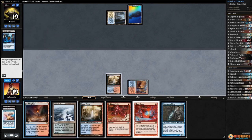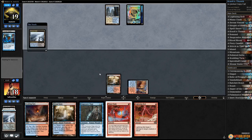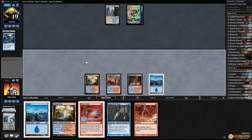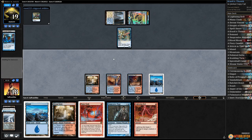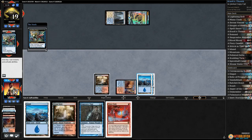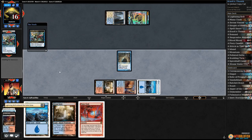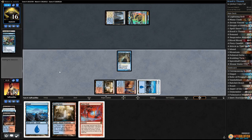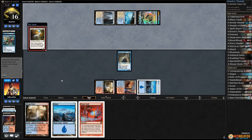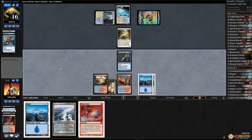Play Polluted Delta, pass the turn. Another island for our opponent. Crack this, keep getting lands out of our deck, get an island. Draw more islands. Play Scalding Tarn, pass the turn. Vendilion Clique for our opponent — let's bolt the Clique. Crack this, get an island, Snapcaster Mage and bolt our opponent. Glacial Fortress and there's a Felidar Guardian, blinks land. We draw more lands, pass the turn.